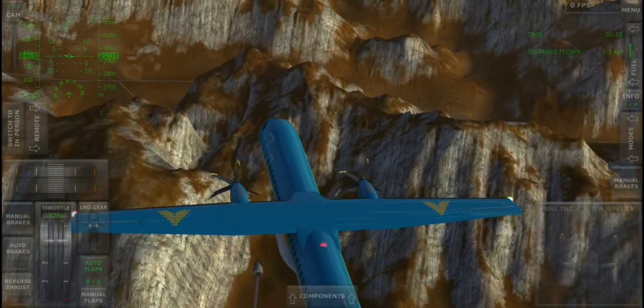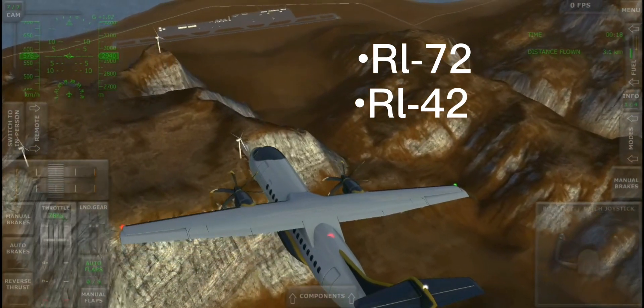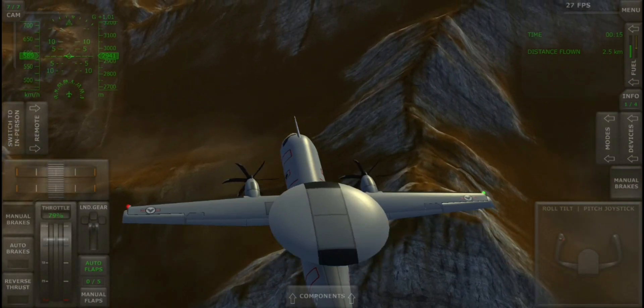At 76% throttle, the RL-72, RL-42, and E-42 blades will spin very slowly.